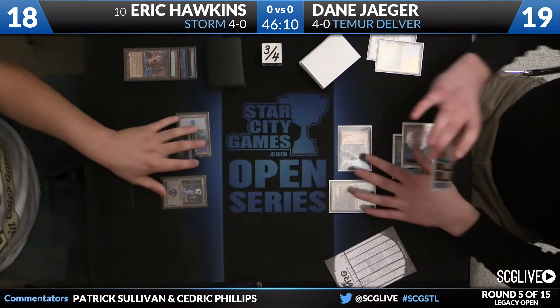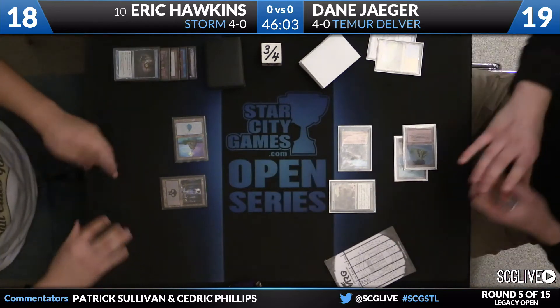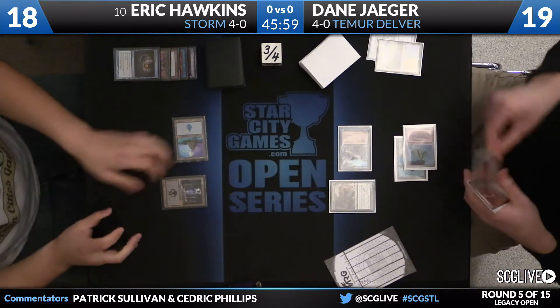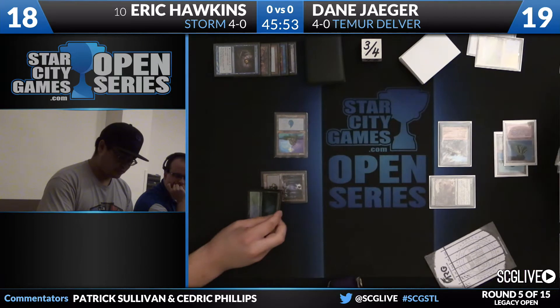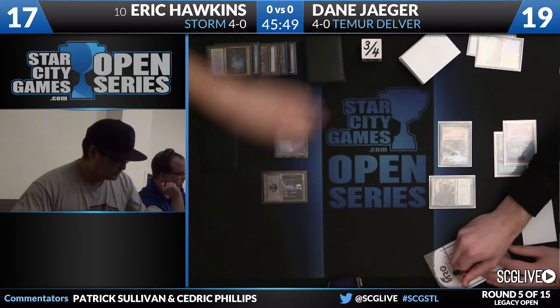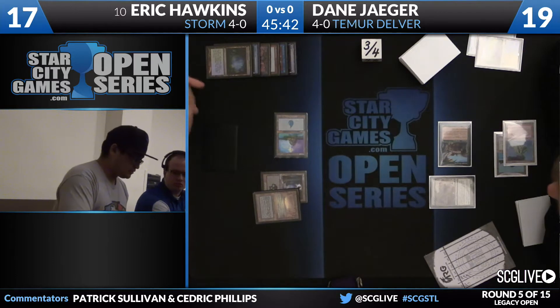Cabal Probe reveals Force of Will, Volcanic Island, and two copies of Lightning Bolt. So this Cabal Therapy is going to be pretty nice. Misty Rainforest here from Hawkins, going to bring him down to 17. See what land Eric wants to search up - get himself an Underground Sea.